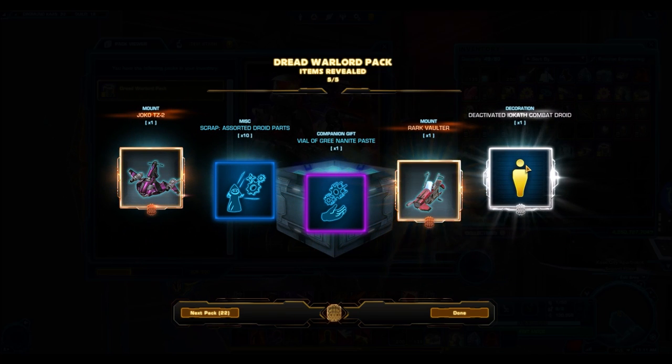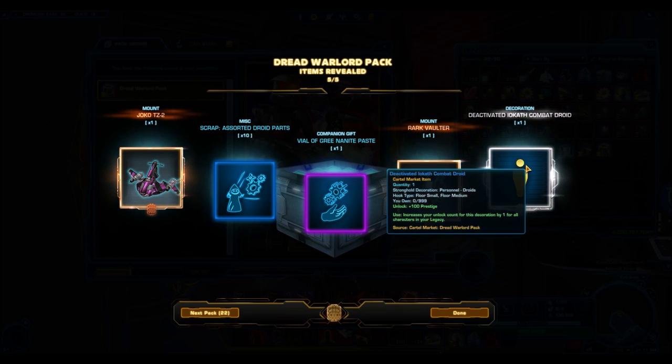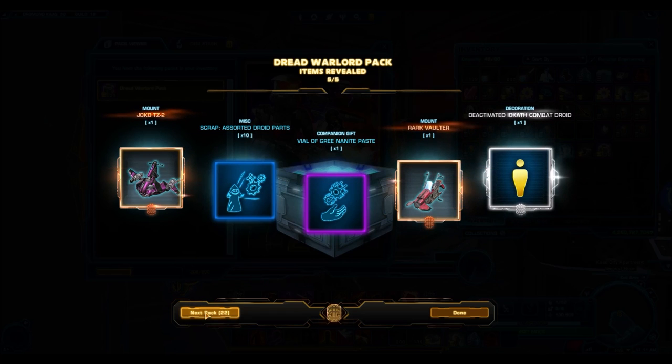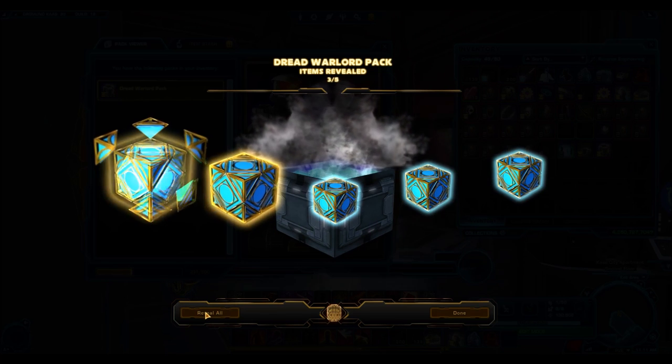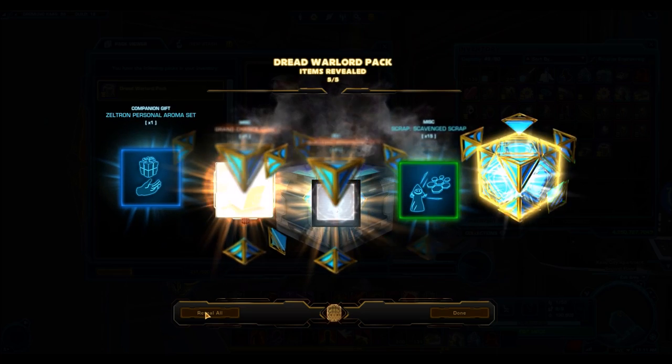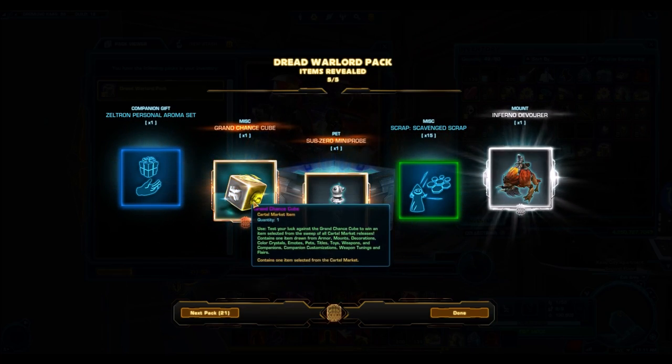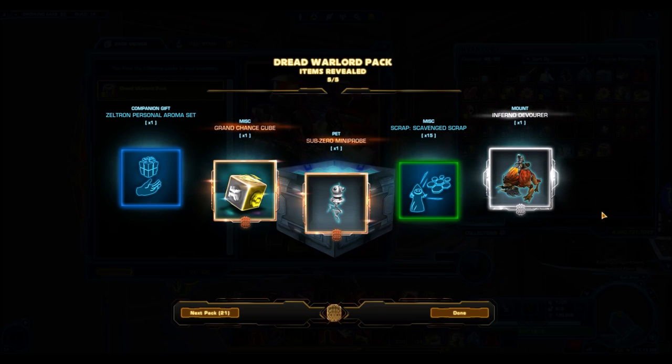Here we have two crappy bronze mounts, but we have the deactivated Iocath decoration. See, that's the problem — none of these mounts are ever going to be worth the 800,000 or 900,000 credits you could have sold a Grand Chance Cube for. And here we got our first Grand Chance Cube, like five packs in. Another Inferno Devour and then just a random bronze pet.